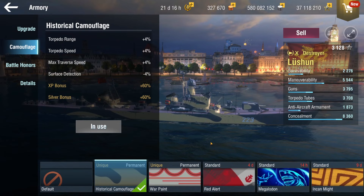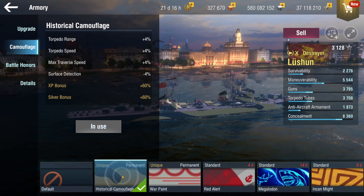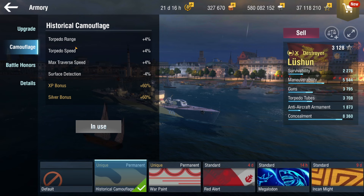The other camo, the war paint, is a beautiful camo as well. It gives you better main battery firing range, so quite possibly it's the better camo — really depends on what you're playing for. I did play this more as a gunboat so I should probably use that one, but I enjoy this. You get more torpedo range and speed with the historical camo.